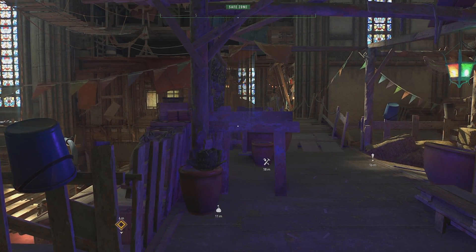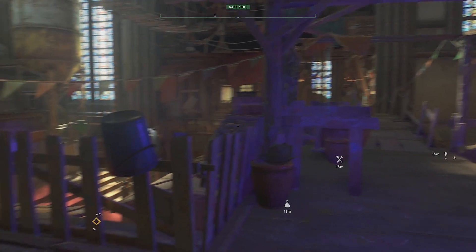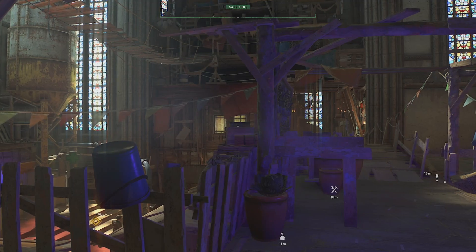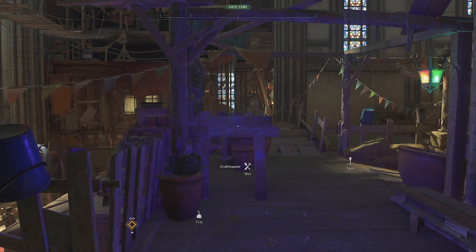Welcome back to another episode of Dying Light 2. In today's video we're going to be attacking some side quests to finally get the chance to level up our character and see what kind of armors and weapons we can unlock to protect ourselves through the night, against the hordes and special zombies. Hopefully doing these side quests, Hackins can finally get some information about our sister.